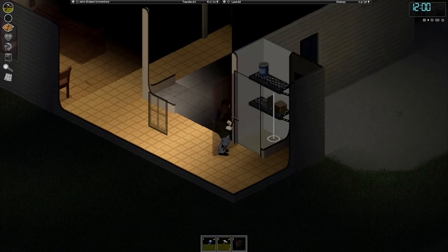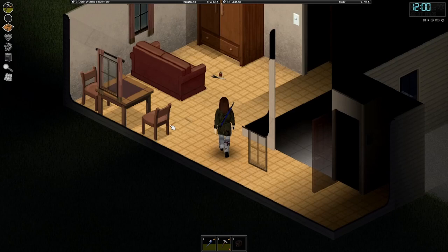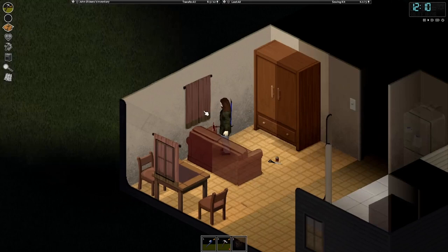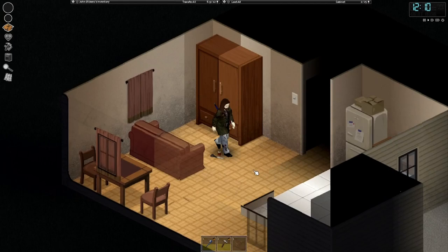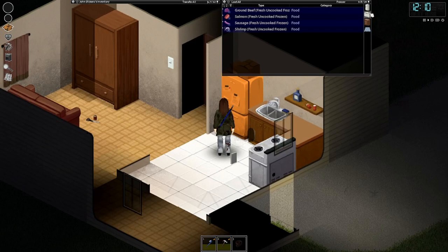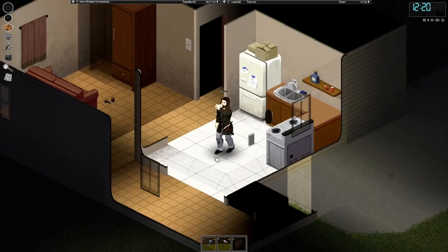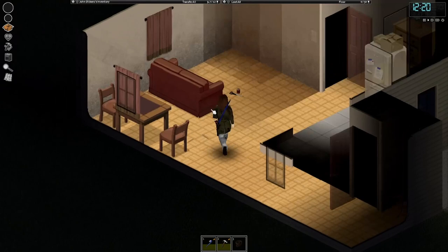Let's check what's here — a cassette! If we find a radio, we're gonna put on some tunes. I'm not a partner on YouTube so it doesn't matter — my videos get flagged for copyright anyway. Not much food here; this is all starting to rot. Drink the milk. I think this house is clear. We can put the big axe in the spot — we are not coming back here.